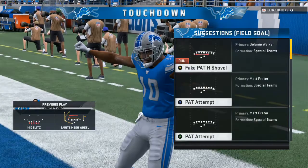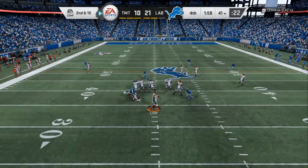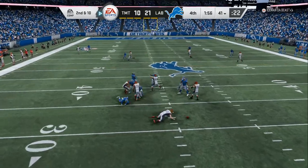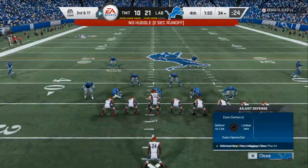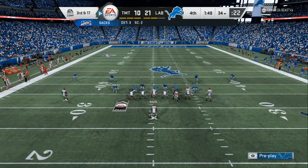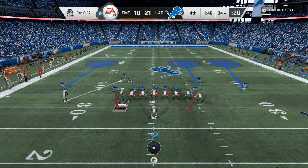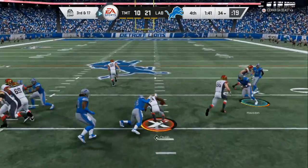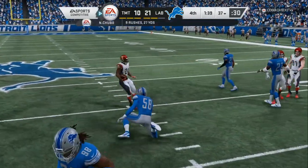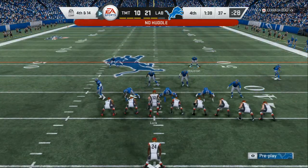I showed you the formation and told you the play setup. If you're on the right hash mark, you will want to set up a play to get yourself back to the left hash mark, and then set it up again. If you want the fastest blitzes in Madden 20, you can see it on the screen right now. I just updated it in my ebook on how to run these blitzes, make the adjustments, who to cross man, and where to leave the zones.